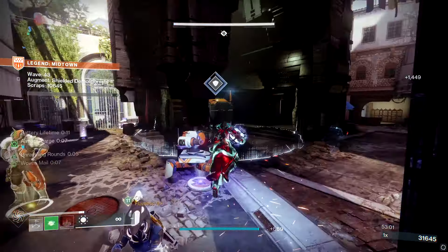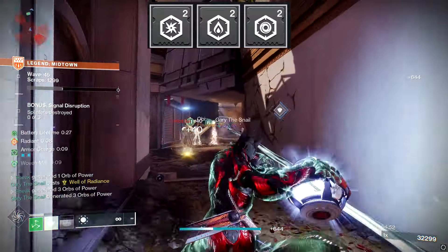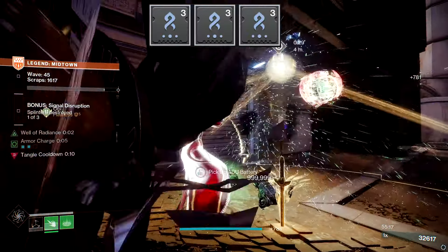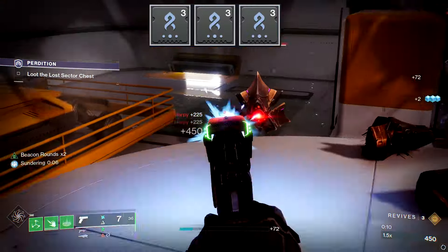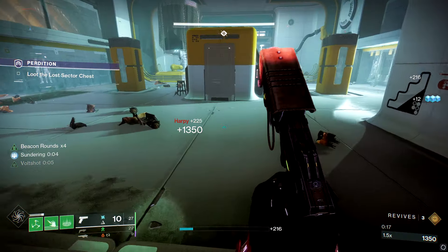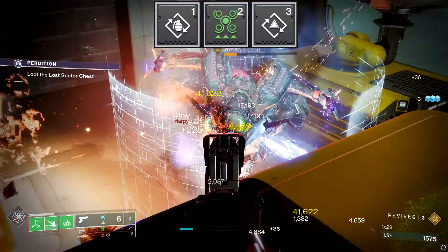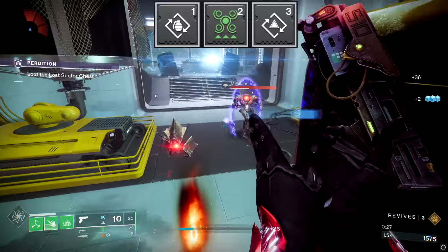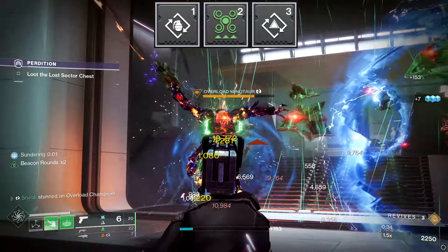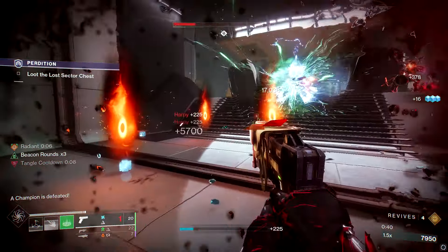For the chest, as always: void resist, solar resist, and arc resist — or reserves if you'd prefer on a second chest piece. For legs with Swarmers: three copies of Strand Weapon Surge to pump Tusk of the Boar as much as possible. If you go into a boss phase, swap these to match your heavy weapon's affinity — like solar if you're using Apex Predator. For the class item: Bomber to reduce grenade cooldown when using your rift, Powerful Attraction to pick up nearby orbs when you rift, and Distribution to reduce all ability cooldowns when using your class ability near targets.